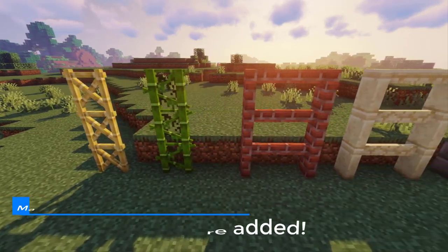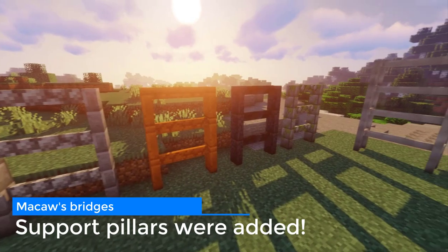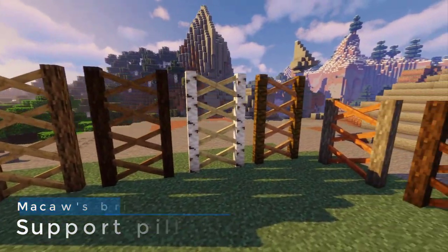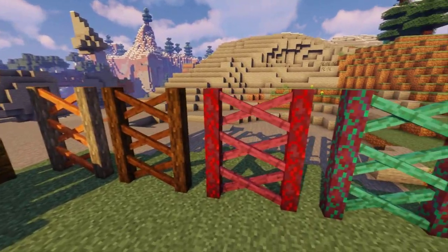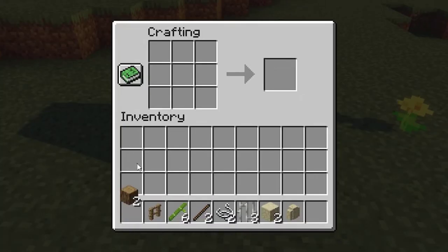You could vote on Discord for which new thing I should add in this update, and the bridge support pillars won. So they have been added. They are 3 blocks wide and have a lot of variations. They can be crafted just like you see now.